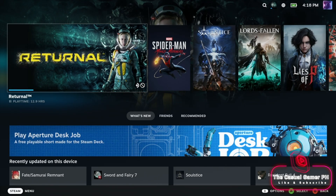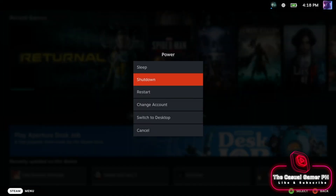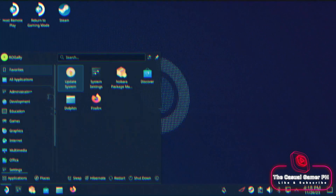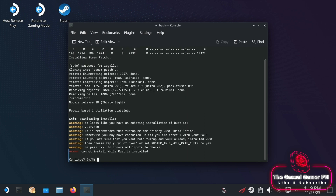We are going to return to the desktop mode. Open the console. We are going to install steam patch, which we will need for the QAM buttons and as well for the TDP controls. Type the following and wait for the installation to finish.